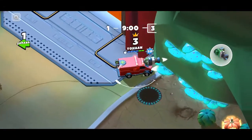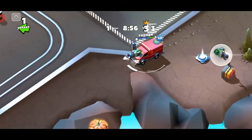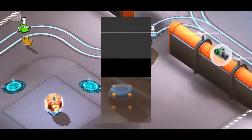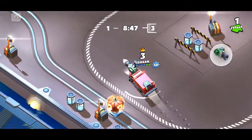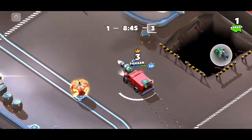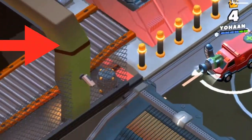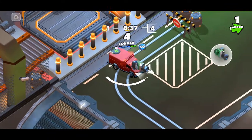Now what you need to do is break barrels in a certain color code. I'll put it up on the screen — it looks something like this. You'll see these poles are lit up with different colors, but do not follow that pattern because they're just trying to trick you.